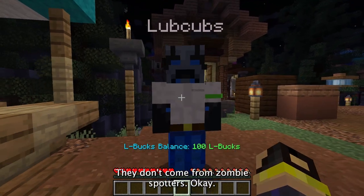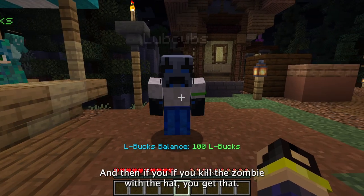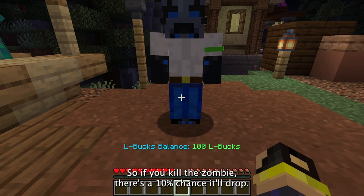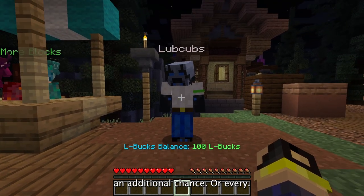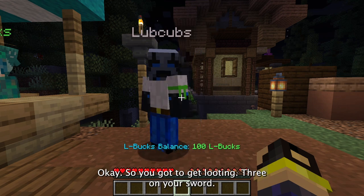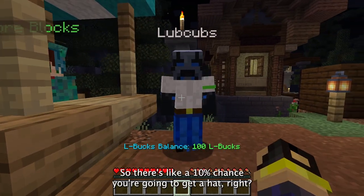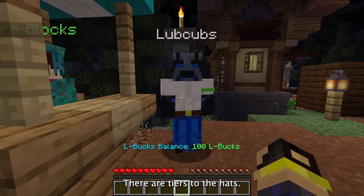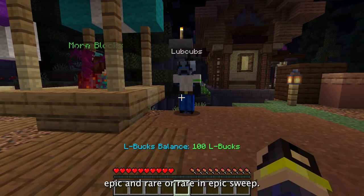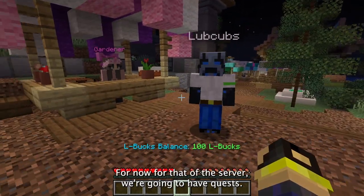Where do we get hats from? Zombies! Naturally spawned zombies have a 30% chance to spawn in with a hat. If you kill the zombie with the hat, there's a 10% chance it'll drop — but with Looting, you have a higher and higher chance of getting it. Looting 3 is pretty much guaranteed. There are tiers to the hats — common, uncommon, epic, and rare. Hats are not available to buy; you have to kill a zombie to get them.